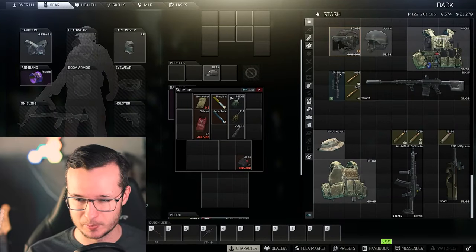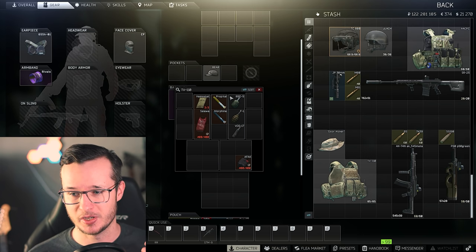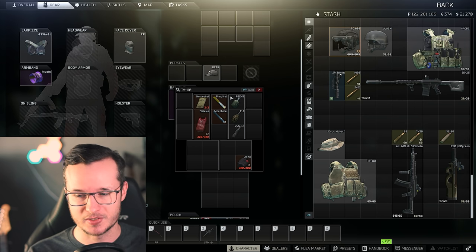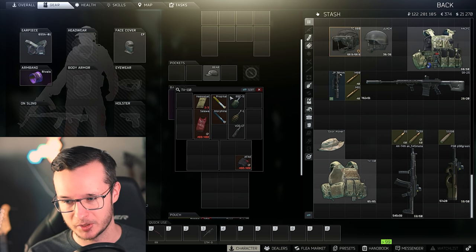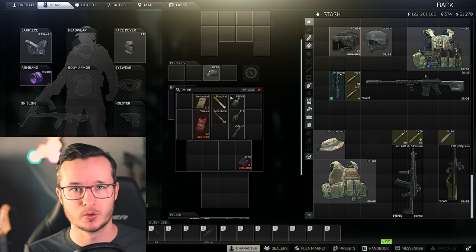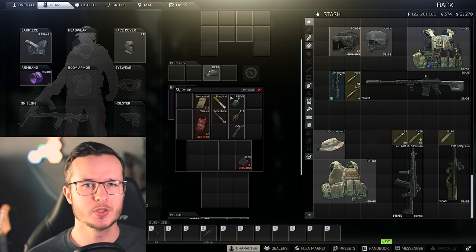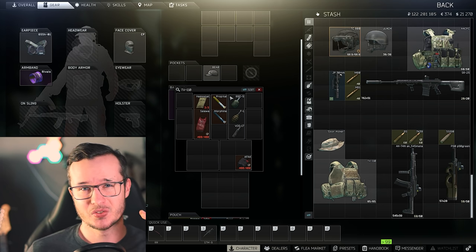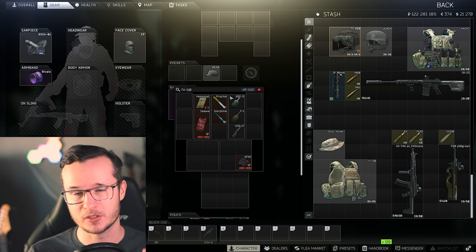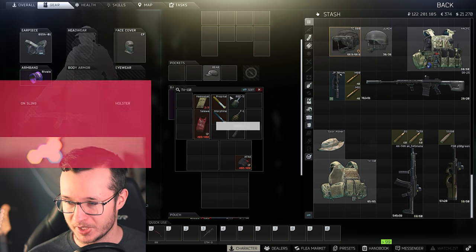In terms of medical supplies, this is my basic setup. I would play a Salewa — it's the best you can get. The Afak is okay but keep in mind you can only restore 60 health points per use. The Propital is very very strong — it's a painkiller and a healing-over-time effect, and you should also consider playing with some grenades.